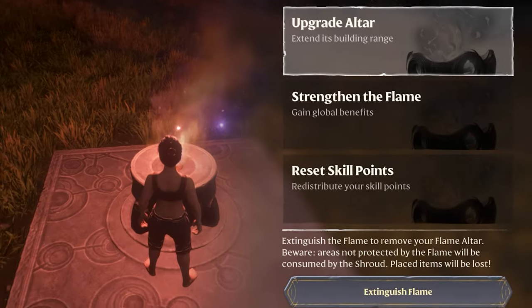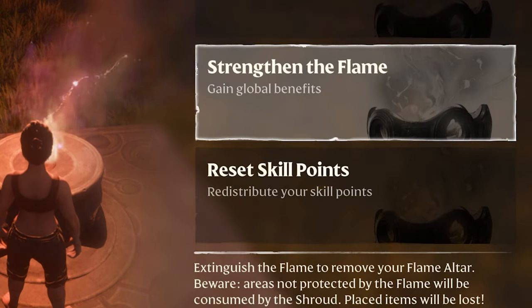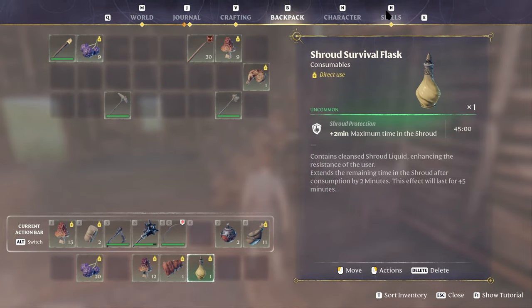If you interact with the flame altar, you will read that you can strengthen and upgrade it. I would recommend focusing on strengthening it because doing so will increase your time in the shroud and unlock character attributes.